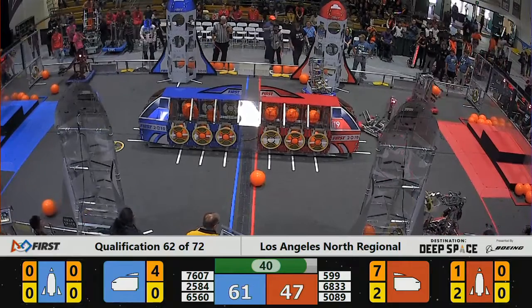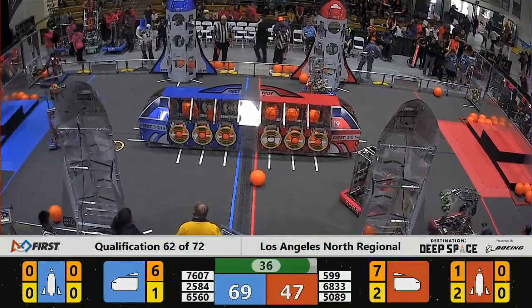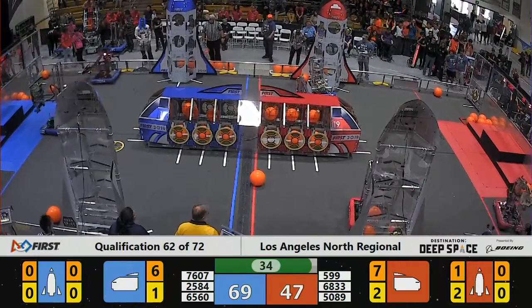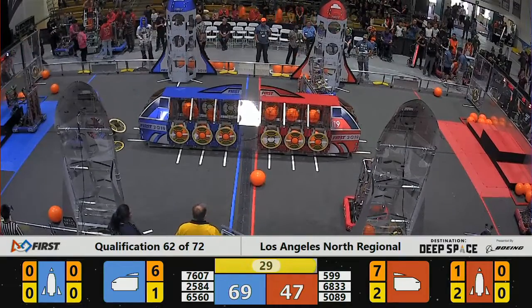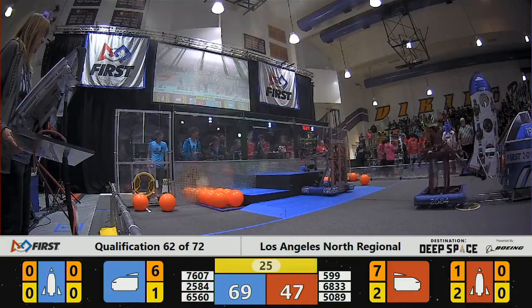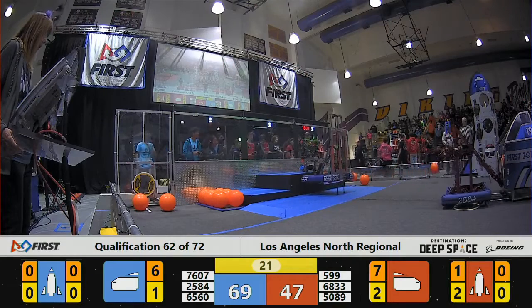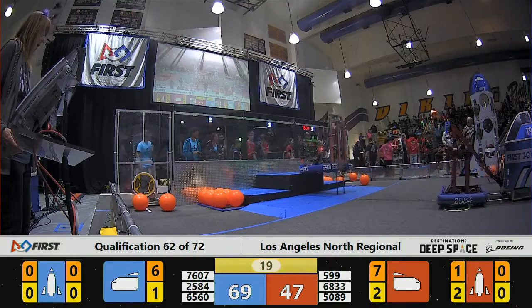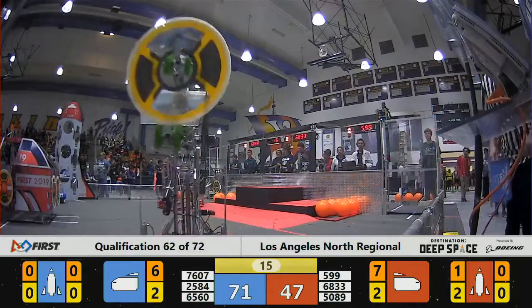2584 scores cargo into the cargo ship. RoboDocs attempted to put a hatch panel on but drops it. Their alliance partner — we're going into the last 30 seconds. First level of the red cargo ship is filled up. Blue Alliance, very efficient there.